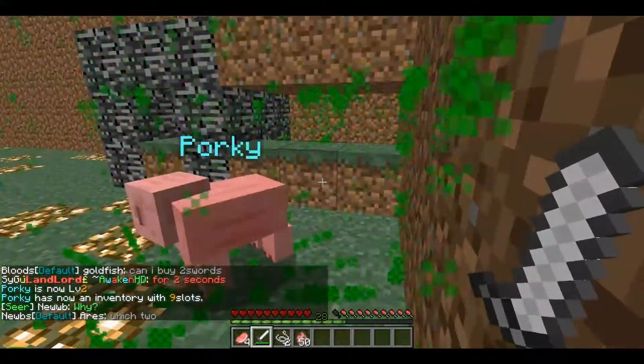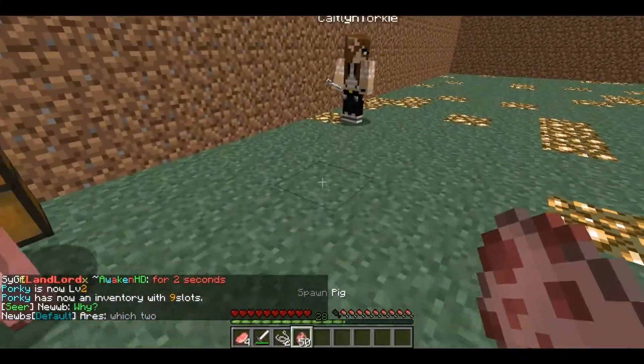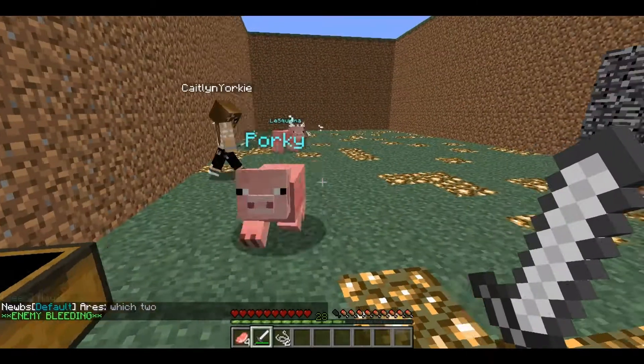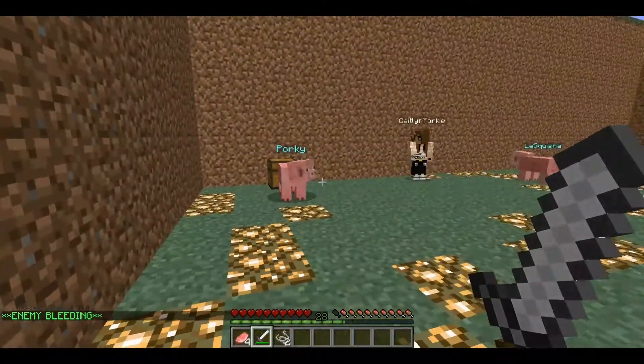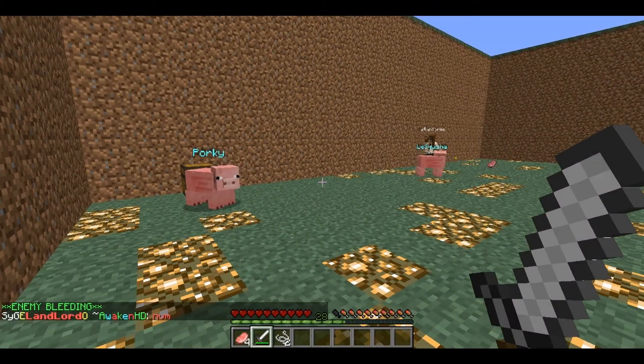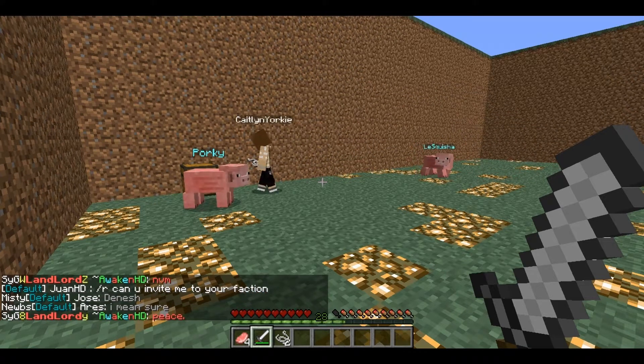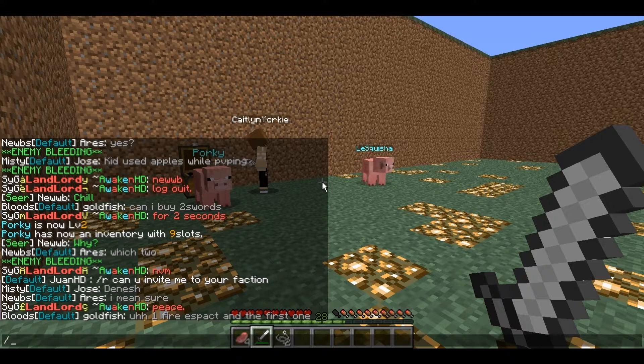My pig is now level two. Take the eggs out of the chest, get your guy to level two as well. Once he's level two, he gets an inventory.